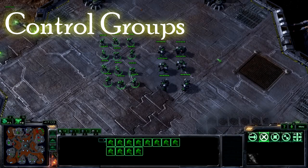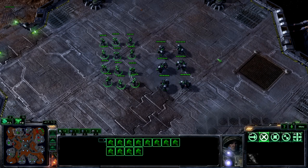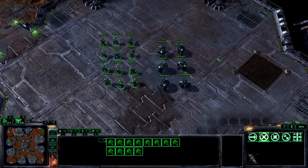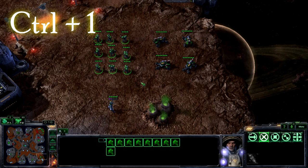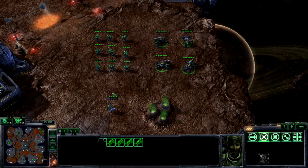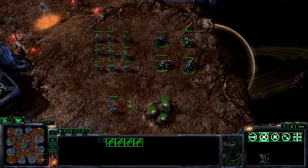Finally, there's control groups. These are incredibly useful as they allow you to save a selection and then later bring it back in an instant, wherever the units are, by pressing a keyboard key. To create a control group, make your selection, then hold the control key and hit any number key from 0 to 9. Keep in mind that you need to use the number keys on top of the keyboard, not the numbers on the numpad.